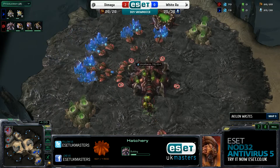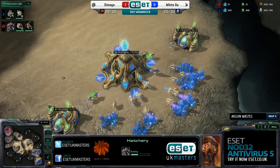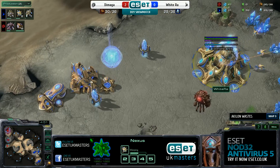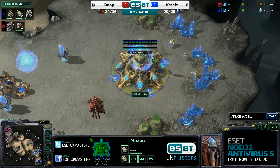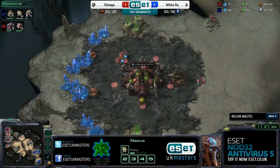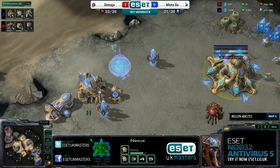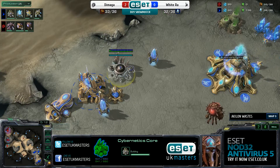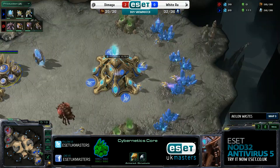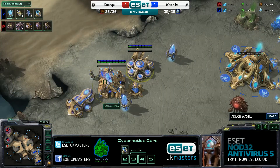We see Demaga taking his third base in the same position that we saw Fammut take his third base in the Challenger series that we had before this one. We are going to have show match series like this one every Thursday, and sometimes on Sundays. Every now and then we're going to be doing qualifying events as well. The show match series we've been running every Thursday is a Challenger match where two up-and-coming top Masters UK players duke it out in a best-of-five. After that we go into the main match - that's the one you're watching right now, Wydra versus Demaga. Two big names for today, and they have not been disappointing so far.